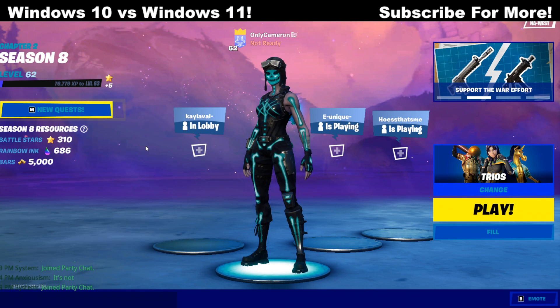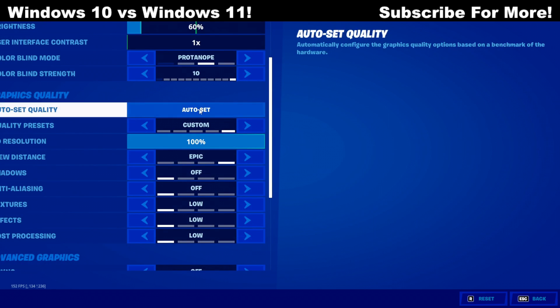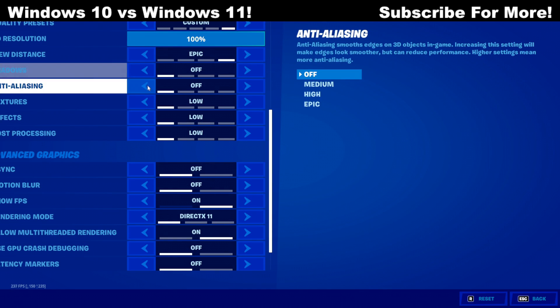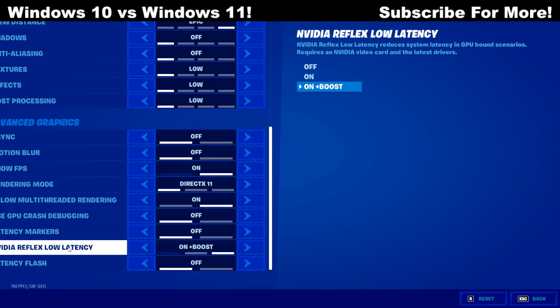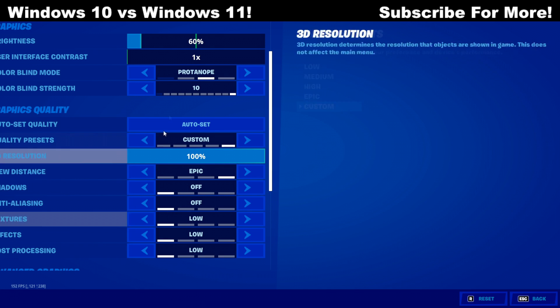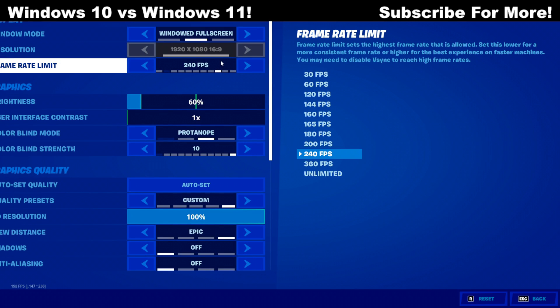Now let's talk about the Fortnite settings I'm currently using. I've been rocking DX12 and DX11 — DX11 has had better performance. I have everything off: motion blur, VSync, definitely off. Everything else is on low except for view distance, which I have on Epic, and 100% 3D resolution. With these settings on my GTX 1070 — which is a middle-tier graphics card — I get about 300 frames per second, and my FPS has been very consistent at 240 and higher.